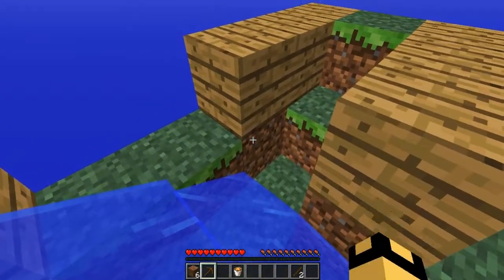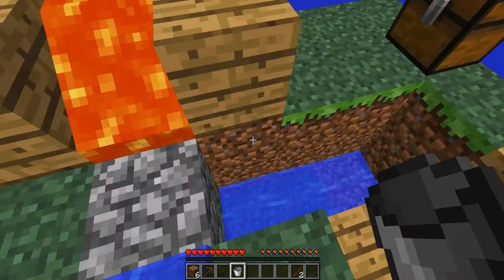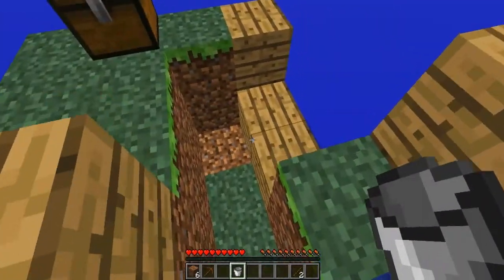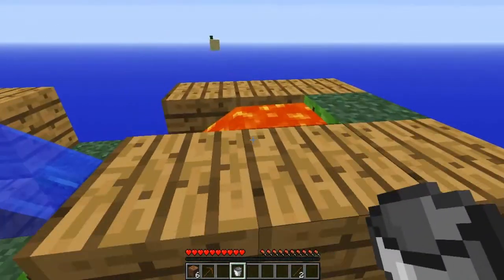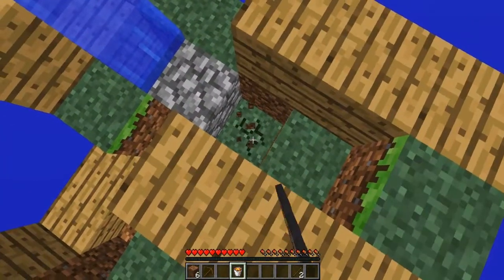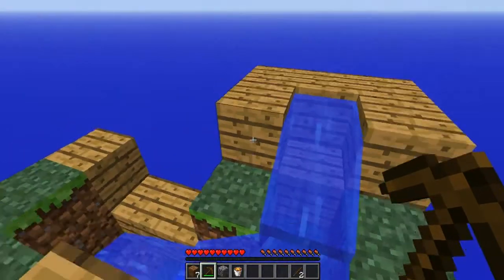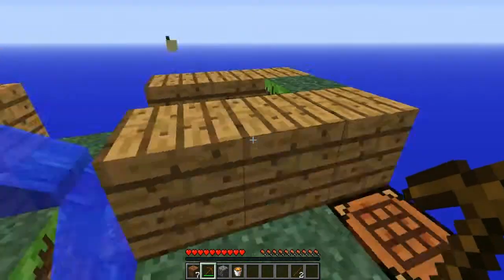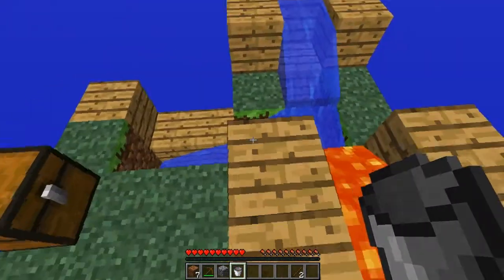Et la lave ici. Sauf que ça devait pas faire comme ça, normalement. La lave devait être bloquée là-bas. On va enlever la lave. Si l'eau et la lave ne bougent pas, c'est normal — c'est pour avoir assez de FPS, pour ne pas que ça lague trop. C'est pour moi et aussi pour vous, pour que ce soit agréable de regarder cette vidéo. Je suis sur mon ordinateur portable, vu que c'est la série des vacances et que je ne suis pas chez moi.